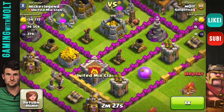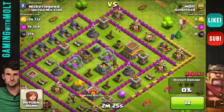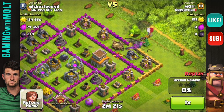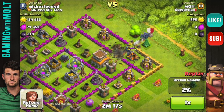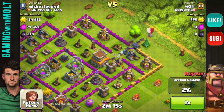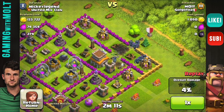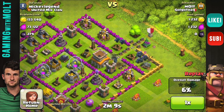All right guys, here is the base — it is a Town Hall 8. We have all PEKKAs, and a clan castle full of wall breakers that we're dropping off right there, taking us all the way into the middle. The other wall breakers die by that bomb. So we have all the PEKKAs — eight of them — and the clan castle full of wall breakers.